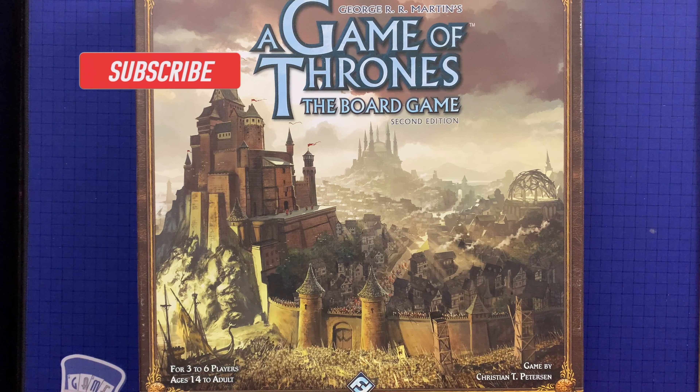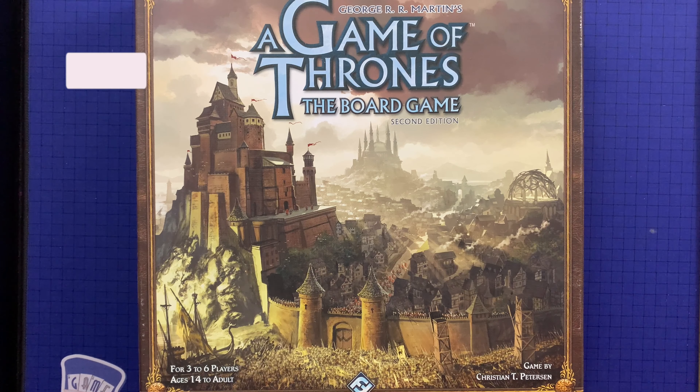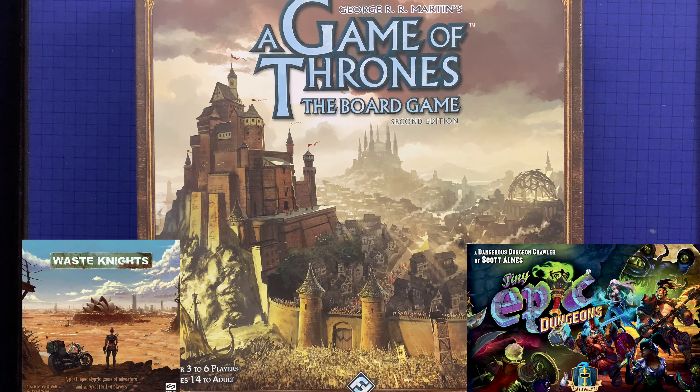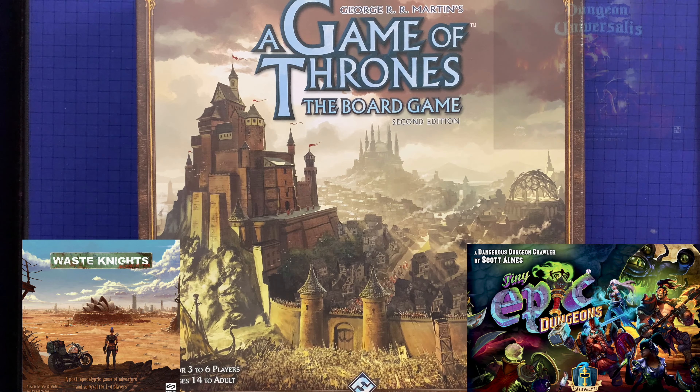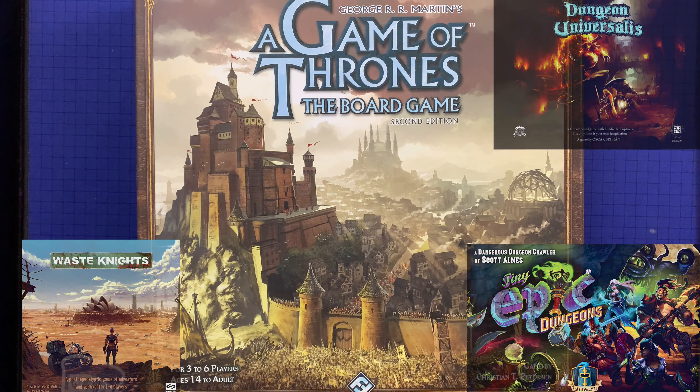And that's everything you need to know to set up Game of Thrones the board game. Be sure to come back to check out the next part in our series where we'll cover the basics, part three for combat, and part four to wrap up with some additional rules. Also coming up in the near future we have instructional videos for Tiny Epic Dungeons, Waste Nights, and we're scripting one right now for Dungeon Universalis. So be sure to come back and check all that out — and until next time, if you're bored online, bored offline.